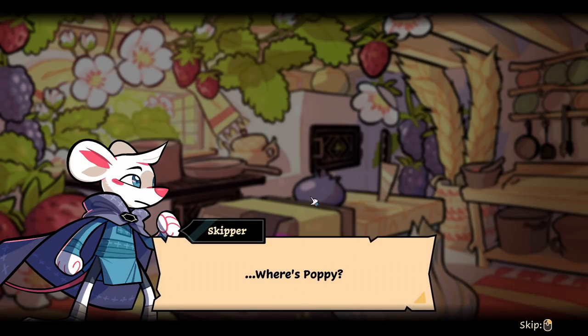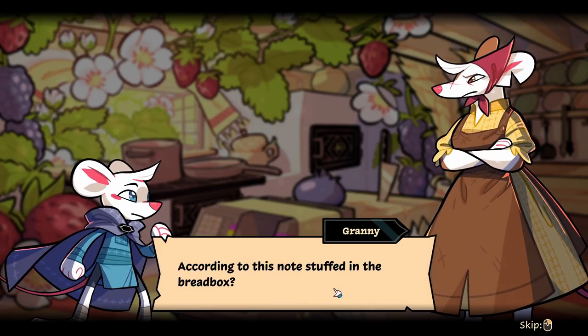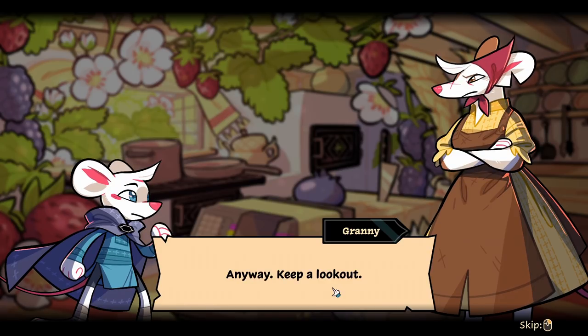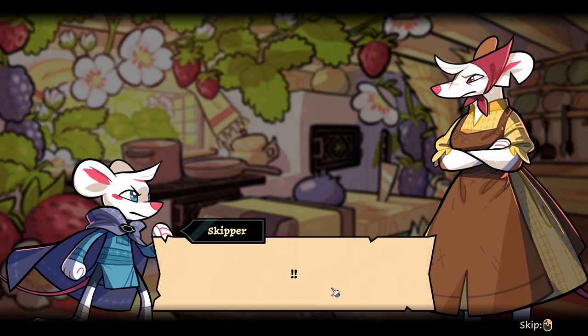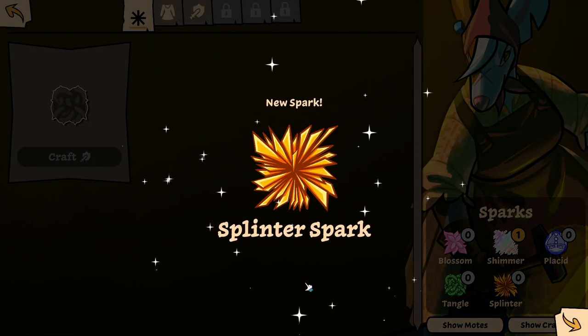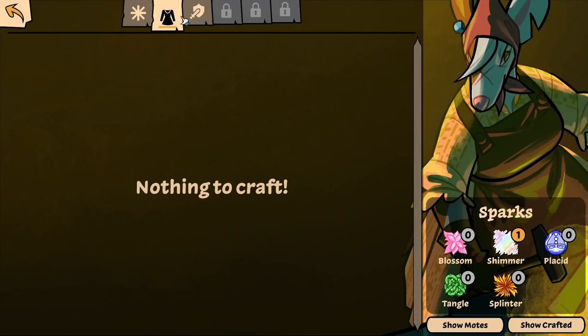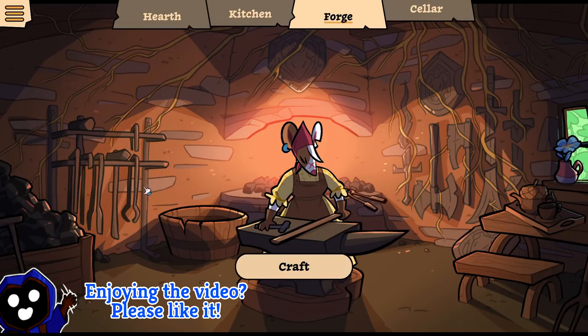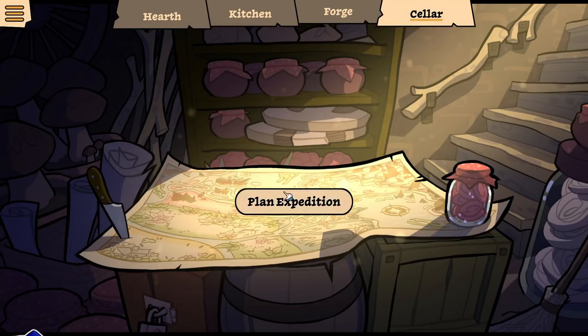We're in the kitchen — where's Poppy? According to this note stuffed in the breadbox, that wayward cousin of yours went out foraging again. I'd feel better about it if she weren't so prone to getting distracted — I still shudder at the earthworm rodeo incident. Anyway, keep a lookout! We got a splinter spark — very exciting. And with it I can craft freaking nothing. Back to the cellar we go.